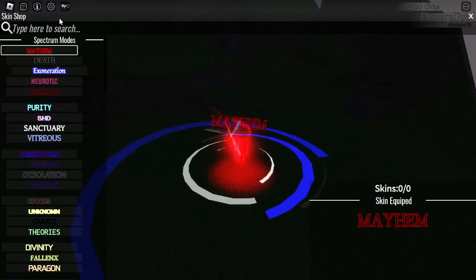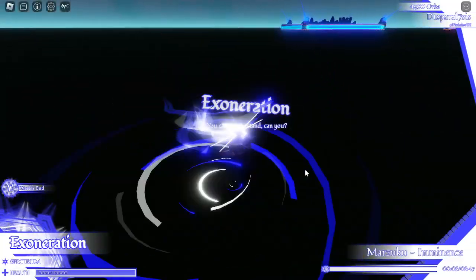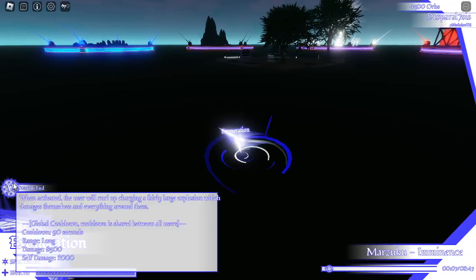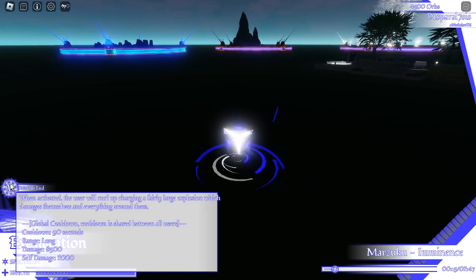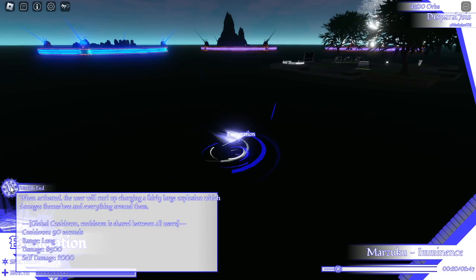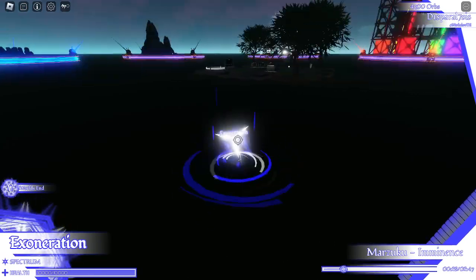Next is actually Exoneration. To get this, you need to press M on your keyboard while being in the Death form. You need to actually get Exoneration. The V skill will end. This is a Global Cooldown — if someone uses this form when you actually use the ultimate skill, they're gonna get cooldown even though they don't use the skill.